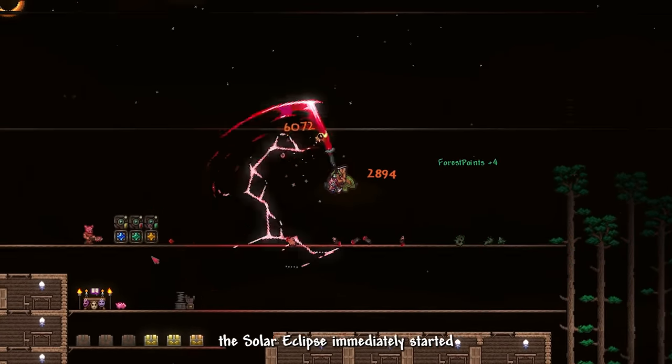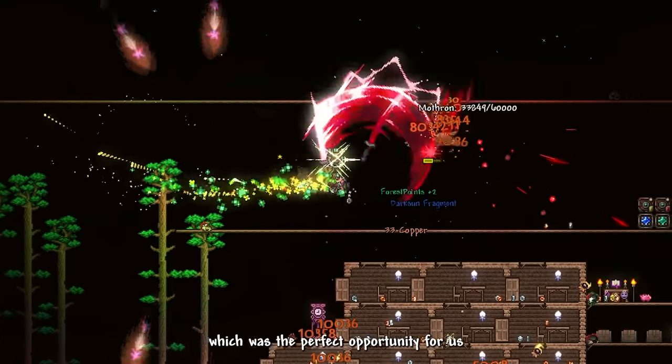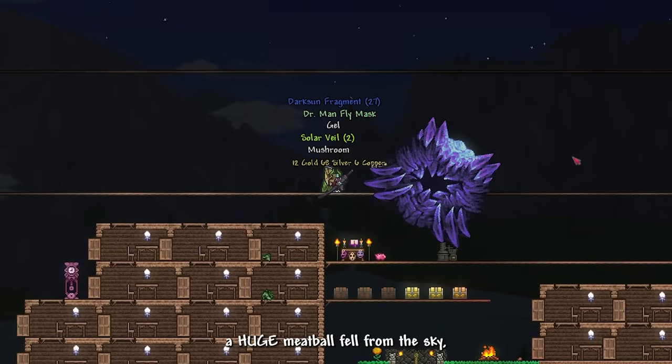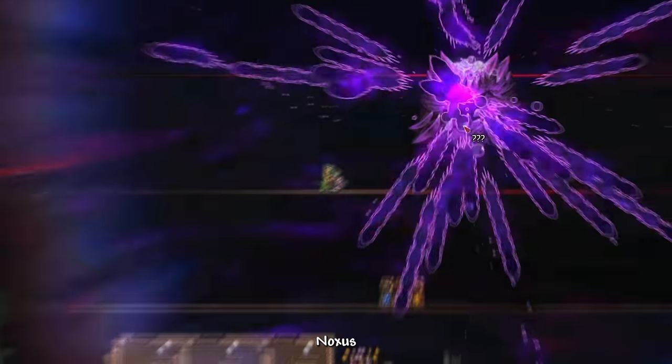The solar eclipse immediately started the day after defeating Devourer of Gods — perfect opportunity to farm some Dark Sun fragments. Then out of nowhere while sorting my inventory, a huge meatball fell from the sky — turns out it was just Noxus making a brief appearance.